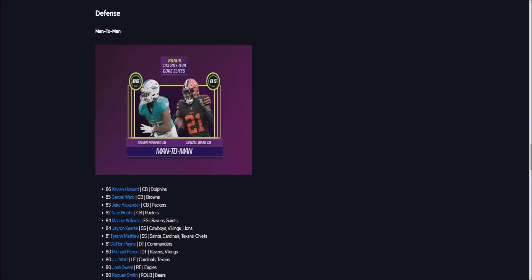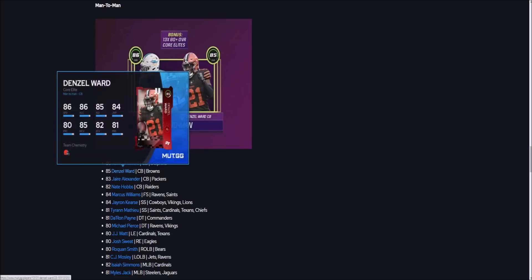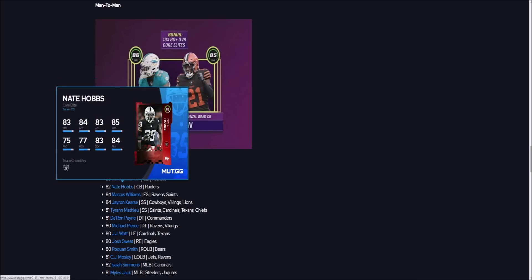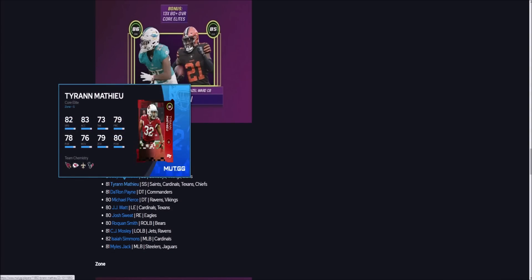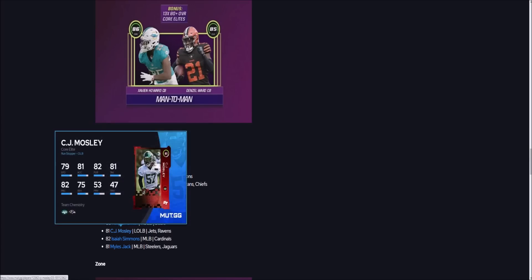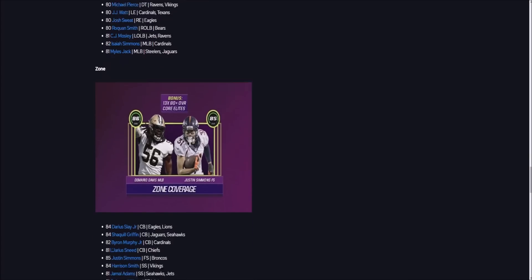Now onto the defensive side. The Man-to-Man pack is one of the better ones. You get Xavier Howard — only 83 speed but 85 man coverage — Denzel Ward with great 86 speed, Jaire at 82 speed, Nate Hobbs at 83. You also get Marcus Williams, JaRon Cursy, and Honey Badger, though that card just really isn't that great. The D-line and linebackers aren't anything crazy, but I'm mainly focused on Denzel Ward's 86 speed.